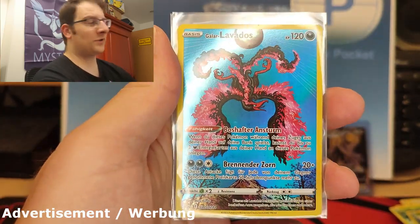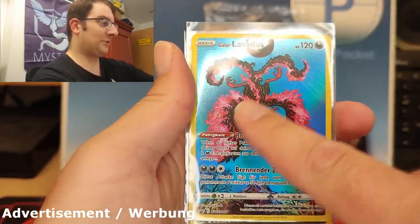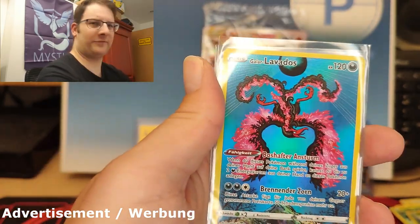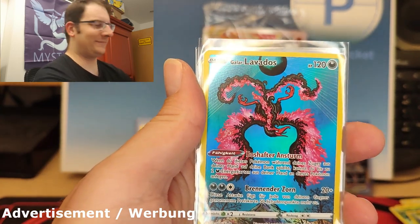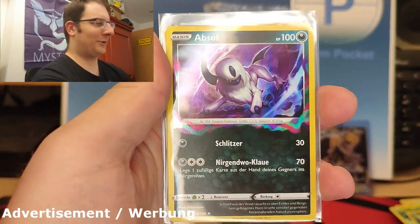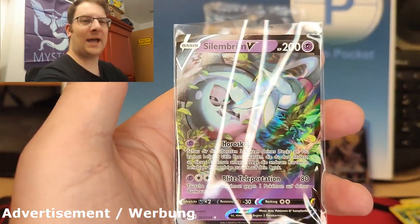Then we got the Galarian Moltres tin — not Laveros, that's Moltres. He's losing control and falling down in front of the mountain. This artwork looks incredibly derpy — he's even screaming. From the Lost Zone, just to trigger Pat from Deep Pocket Monsters — Swablu. And to finish it all off, a Hatterene V. So let me know which card was your favorite and which pull you preferred.